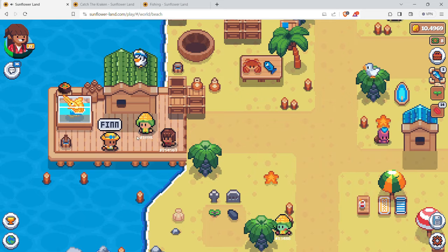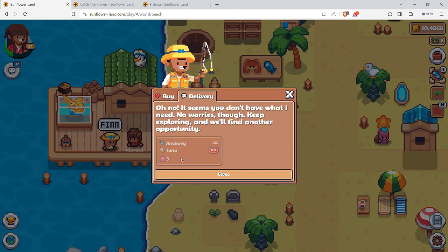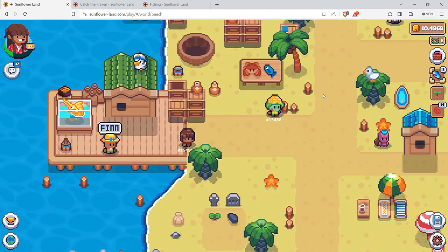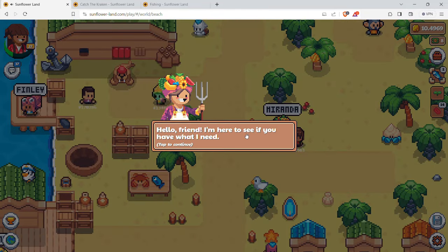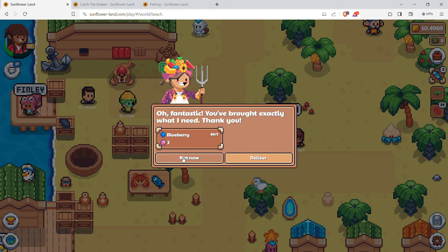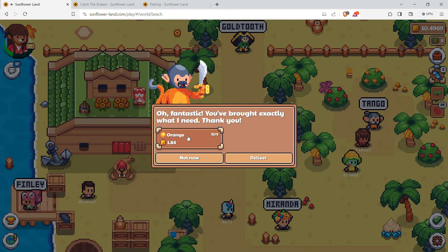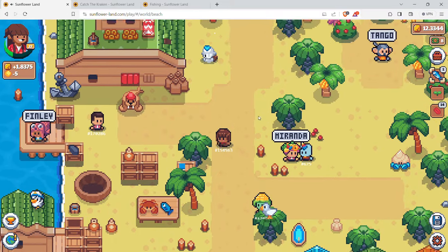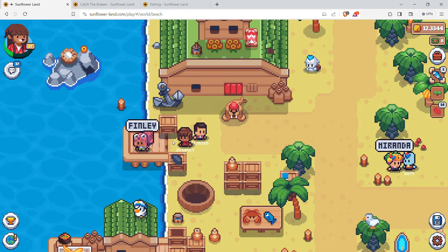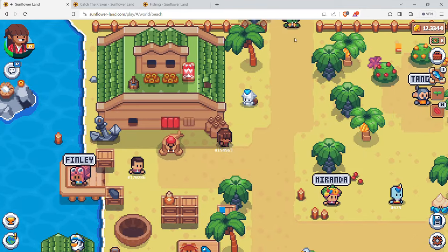Finn over here is another NPC where you can buy fishing lures, but that costs currency from the block book. For deliveries: one anchovy and one tuna gives you three mermaid scales. Miranda lets you trade in blueberries - I have plenty of those. Oranges only take about seven hours. Finley wants earthworms but I don't want to give those up yet.